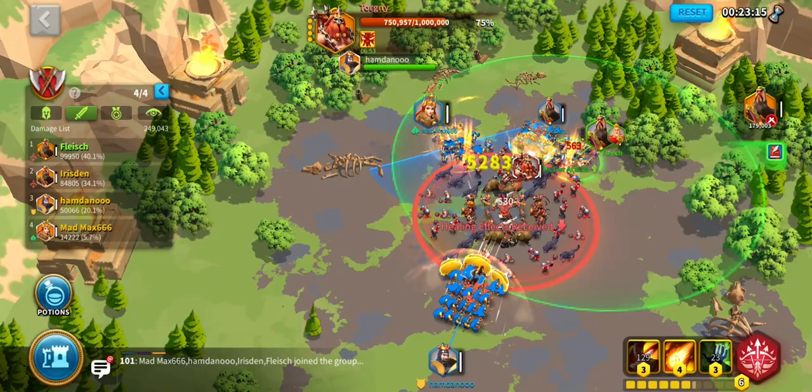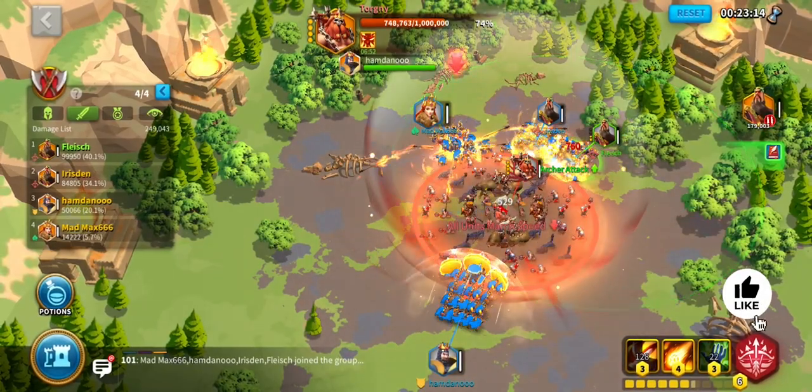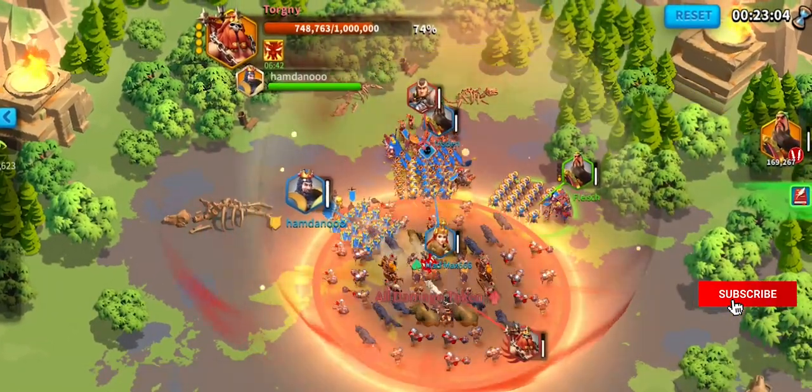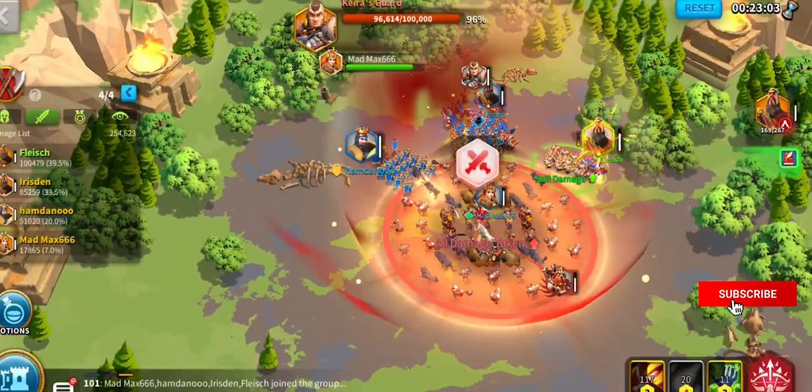Second, a red arrow will pop up on one of the group members. Everyone moves to the position and a barb spawns right after, which needs to be killed as fast as possible. Damage dealers should use Meteor Strike for a fast kill.